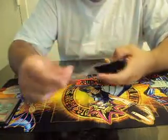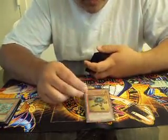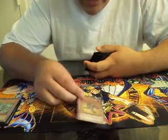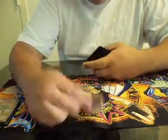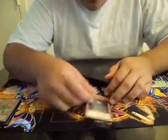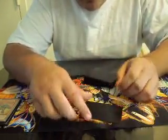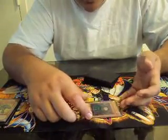One Grandmaster of the Six Samurai to bounce Shi En if they have Scrap Dragon, or just key annoying monsters. One Morphing Jar — Morphing Jar is amazing in this deck, especially when I draw all back row. I just set the Morphing Jar and they don't know what it is, so they summon and attack, and they lose their hand.